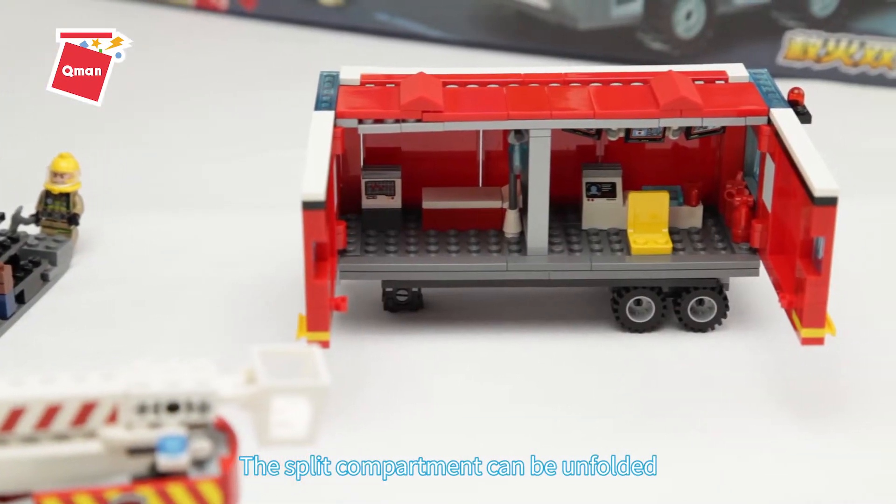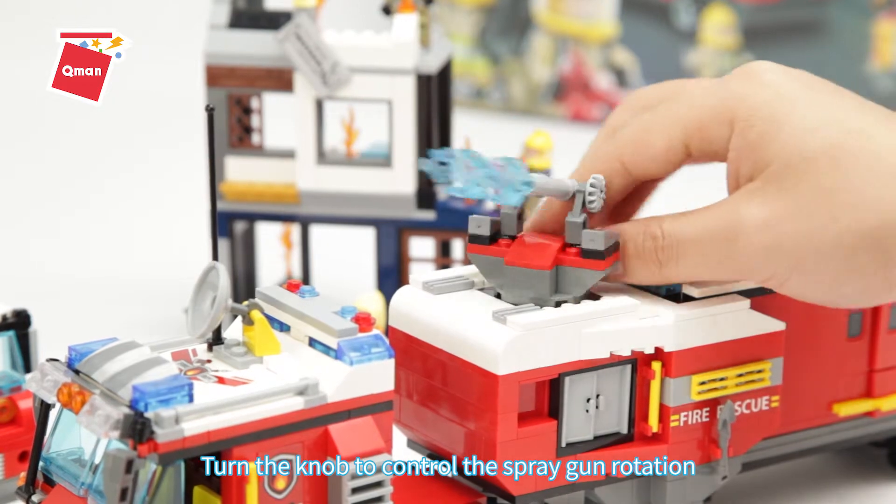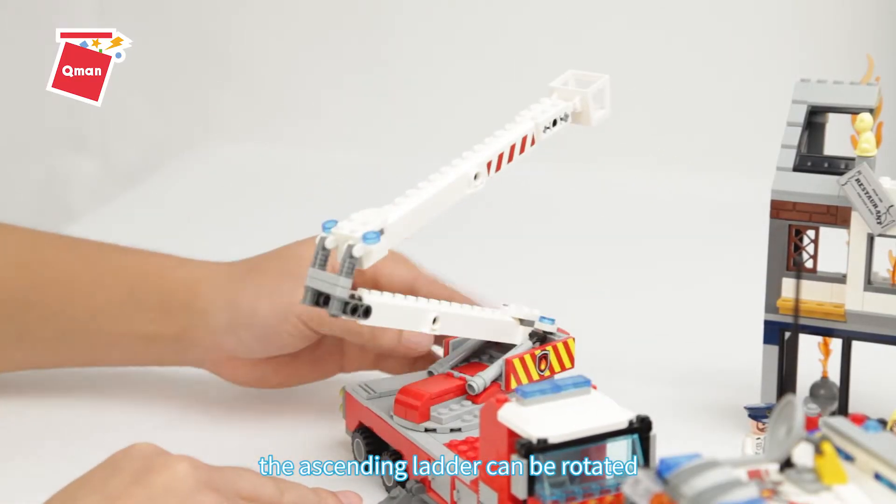The split compartment can be unfolded into a command and rescue center. Turn the knob to control the spray gun rotation. The ascending ladder can also be rotated.